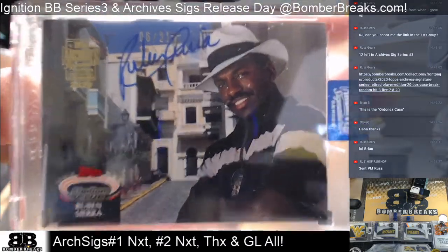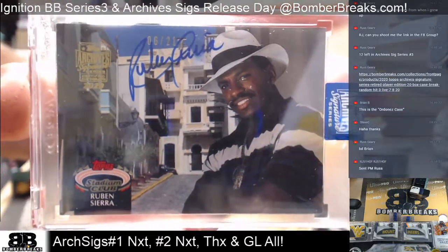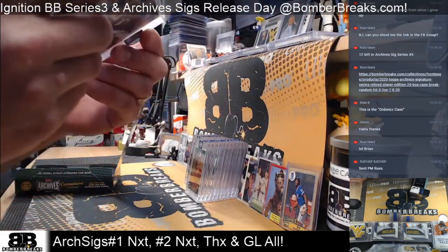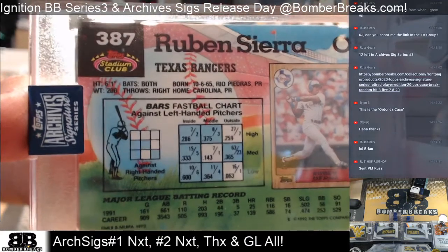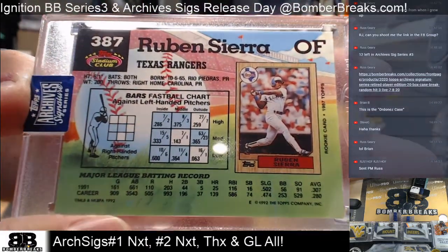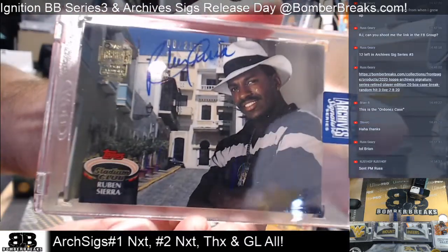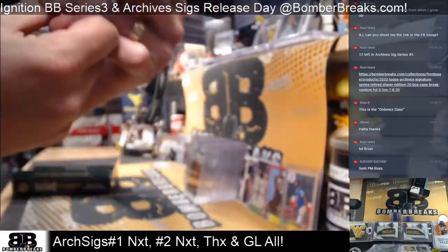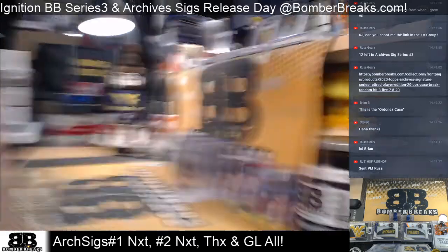And the last one — oh boy, great image! 1992 Stadium Club. I can't get enough of this product. Is this outside Ruben's home? Six of 21 — I just want to see that batting stance! Ruben Sierra. I don't remember this picture — is this from a high number or one of the extended sets? I remember they did two series in '92, maybe even a third. Card 387 — I never pulled that card in a pack. Six of 21, Sierra, 1992 Stadium Club.